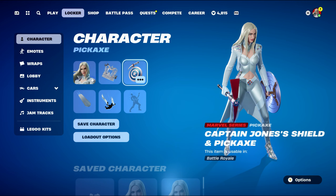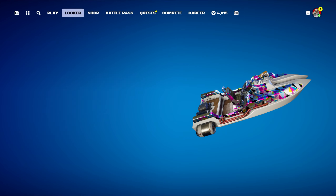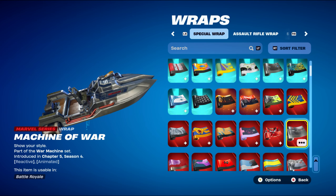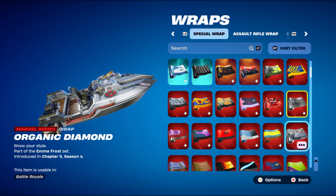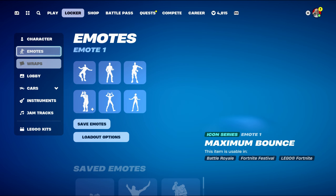I wanted to give this a Chapter 5 themed combo, so for the weapon wrap I used the Machine of War, part of the War Machine set introduced in Chapter 5 Season 4. It's War Machine's weapon wrap from this Battle Pass. You can also use the Everfrost Organic Diamond wrap if you want, but the Machine of War works very nicely for the silver look.